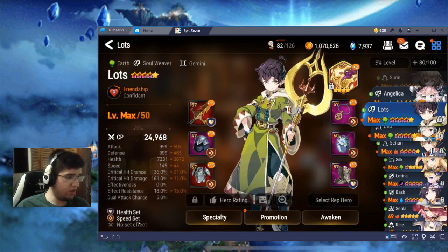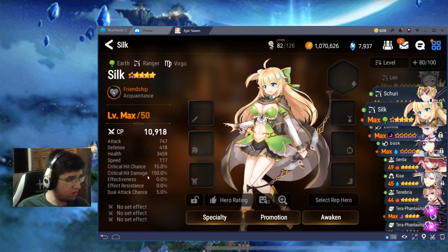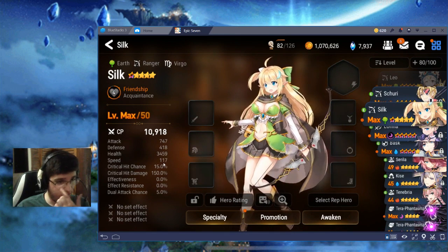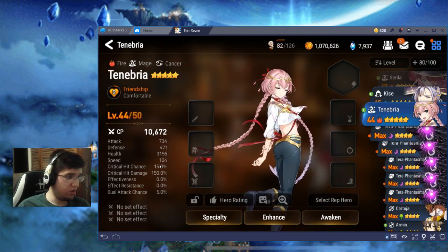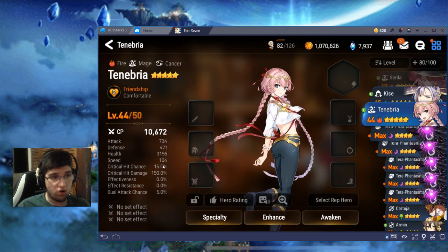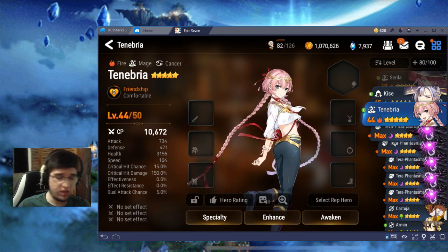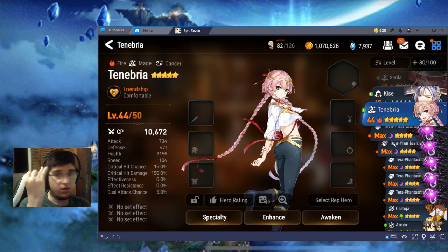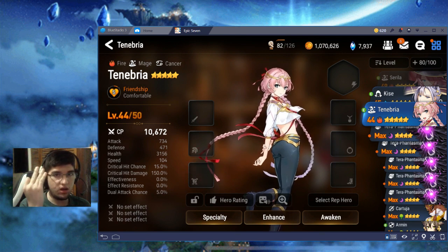Lutz right now should be at 145 speed, then we have Silk at around 117, then Lorena at 101, then Tenebria at 104. So they are going to be starting in this order: Lutz, Silk, Tenebria, and then Lorena.